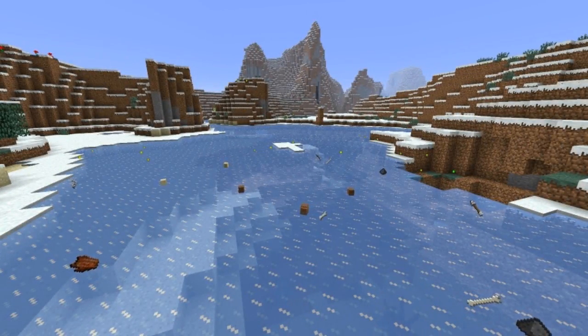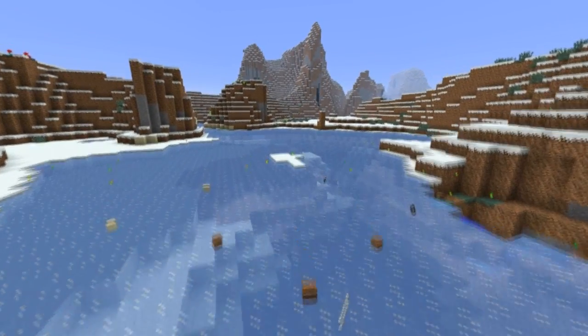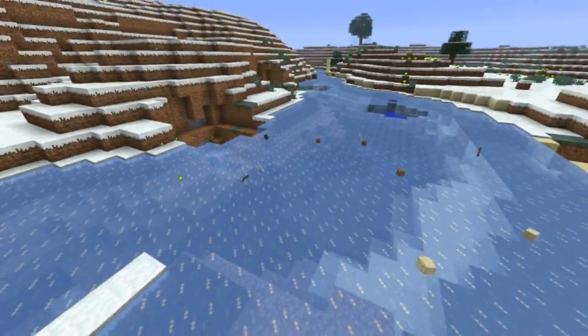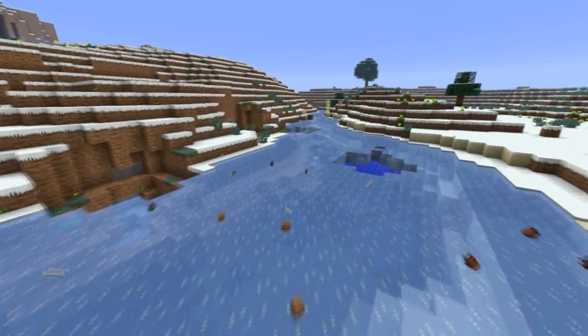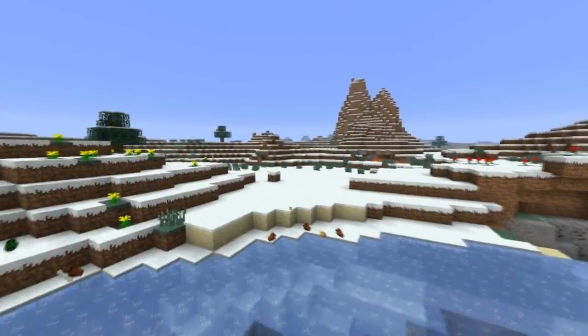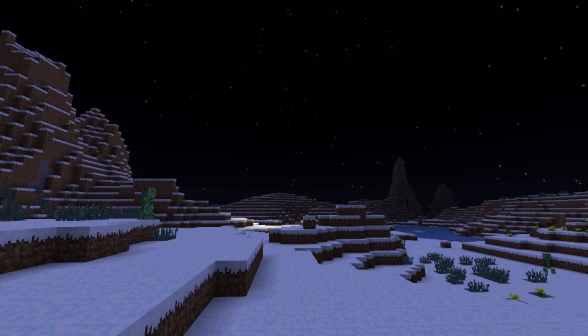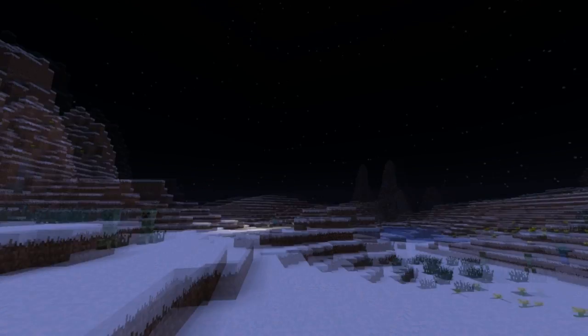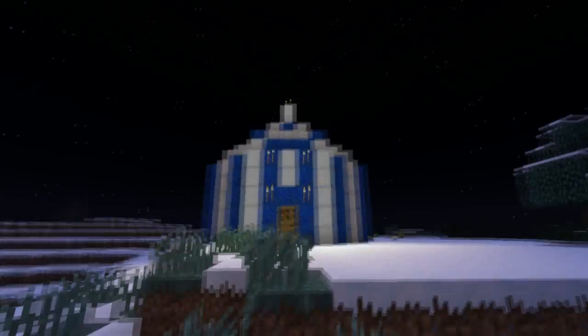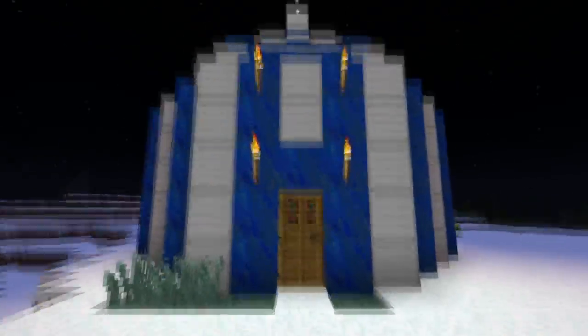Now you have your XP, you're going to need an enchanting table. If you're a Cheetah McGee, you would just spawn one via creative game mode. However, if you don't cheat, you can build one just like this. If you're going to actually enchant something, you must do it in the right place. What an ugly as hell building, that is for sure. But it's got an H on it, so I kind of like it.